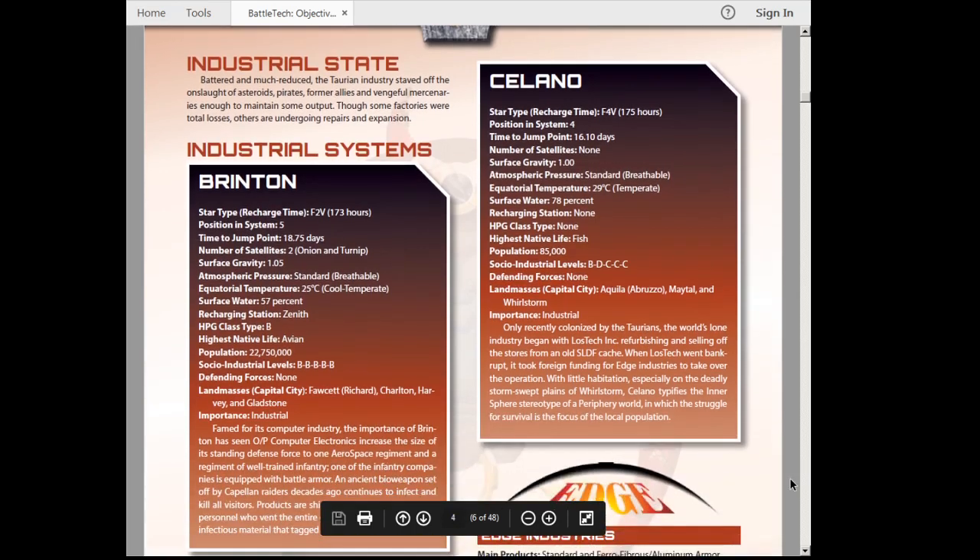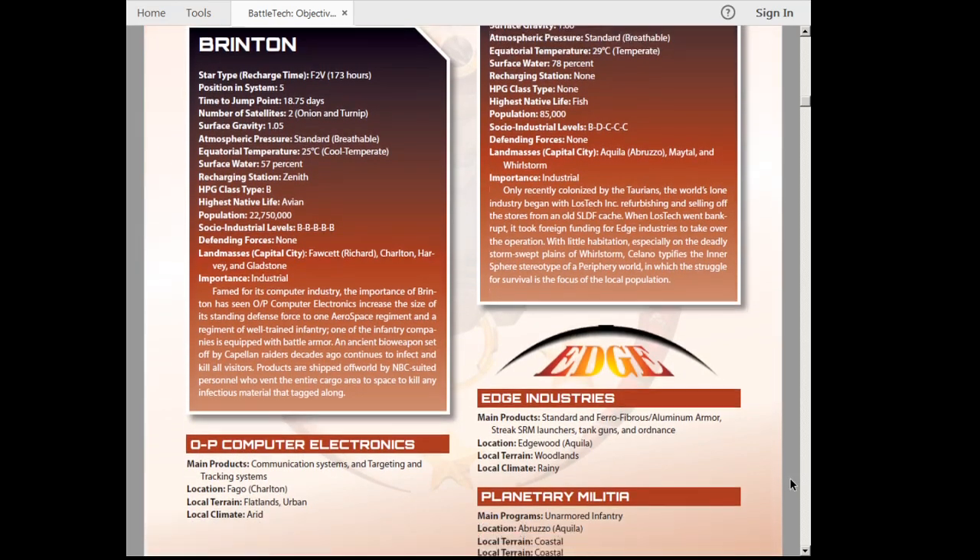I want to talk about the world Brenton. I want you to look at the landmasses: Fawcett, Charlton, Harvey, and Gladstone. These are names that might be familiar to comic collectors as the names of comic publishers, especially older, defunct comic publishers. I've been a comic collector since the early 1980s, and I wanted to put a little nod to that part of my childhood when I named the continents of Brenton. That's one of the things you can sometimes do if you do it in a subtle way — though I've only had one other person mention the association of those names being together on that one planet.